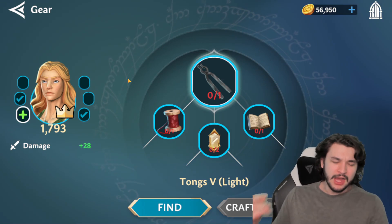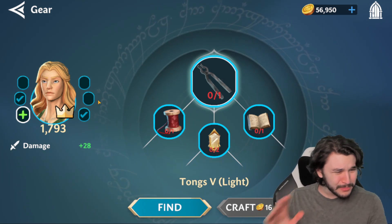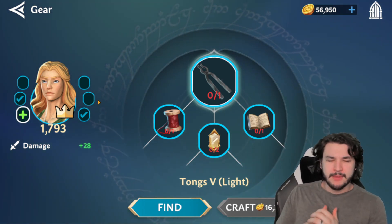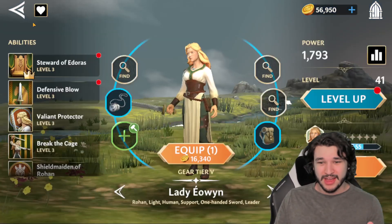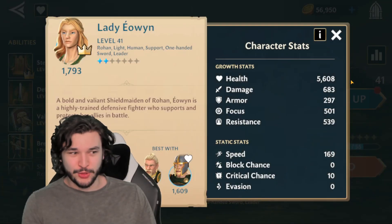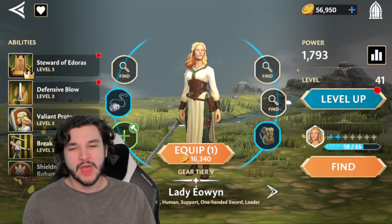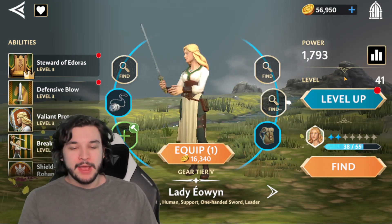You're going to want to fill out the other pieces as well — HP on tanks, focus on supports, damage on damage dealers. But the stats you get from gear are really not that much per piece. For example, this gear piece gives 28 damage, and my Ewin has 683 damage — that's less than three percent. I'd much rather reach the next gear tier to get a big bonus.